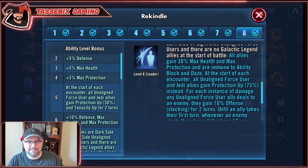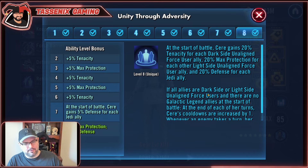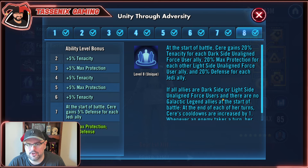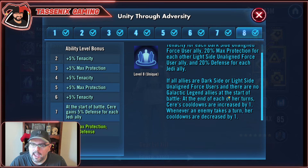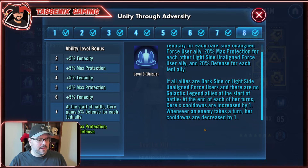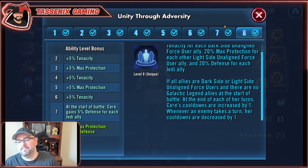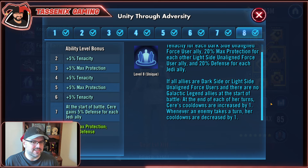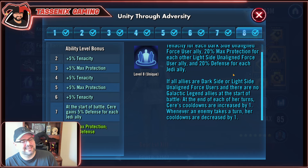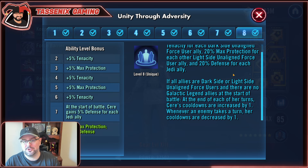It can be a real serious problem. Next, let's talk about her unique, Unity Through Adversity. At the start of battle, Seer gains 20% tenacity for each dark side Unaligned Force User ally, 20% max protection for each other light side Unaligned Force User ally, and 20% defense for each Jedi ally. If all allies are dark side or light side Unaligned Force Users and there are no Galactic Legend allies at the start of battle, at the end of each of her turns her cooldowns are increased by one, and whenever an enemy takes a turn her cooldowns are decreased by one. This is the specific reason why she benefits from being absolutely wood slow — she doesn't take a ton of turns, but there's passive turn meter generation built into this team, and she needs the enemy team to just be taking a bunch of turns so she can get to use her specials.